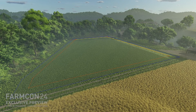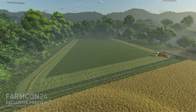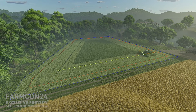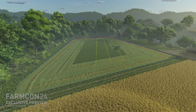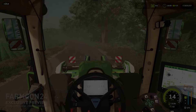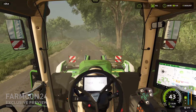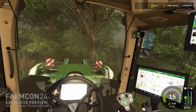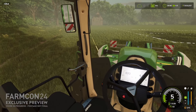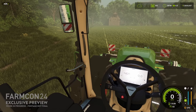Number two is the improved AI. I'm sure all of you dealt with this in FS19 and FS22 — you start your AI worker and he runs into a tree, gets stuck in a ditch, or hits a car. In FS25 it has been majorly improved. It now has something like Course Play built in — if you're on PC you know that mod. As soon as you enter a field it will auto-detect the easiest way to work it. Also included is GPS, so you can drive perfectly straight lines without overlapping.